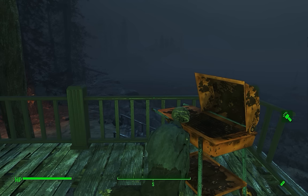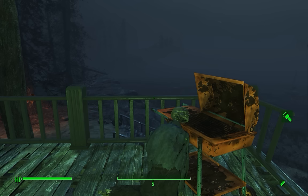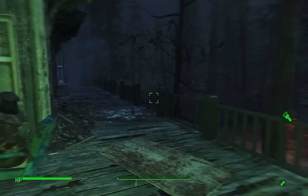The armor pieces are in three separate steamer trunks, sunken offshore in three different locations near the island. You have to have completed the quest Best Left Forgotten — where you recover all of Dima's memories — and collected the fifth and final memory where he mentions the advanced combat armor. Otherwise the chests do not spawn; you can visit the locations and they won't be there unless you've completed Best Left Forgotten.